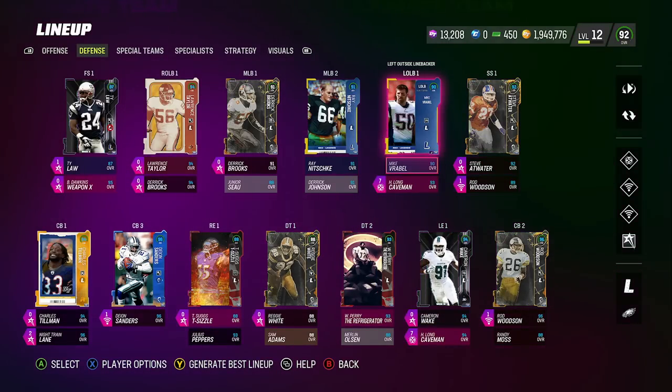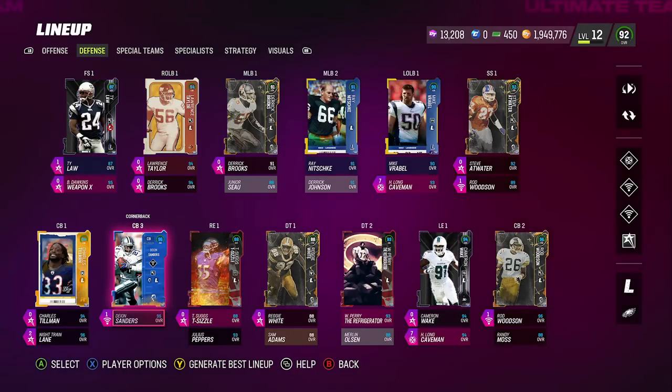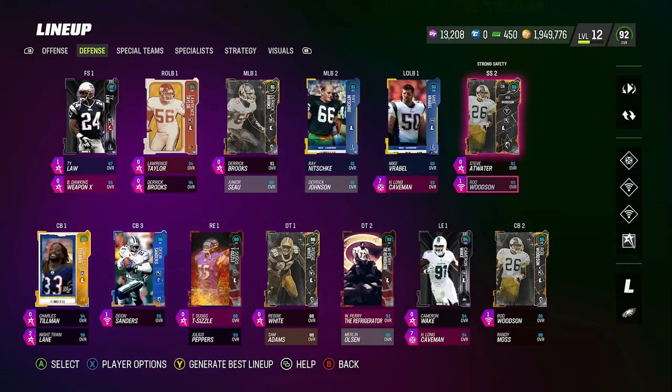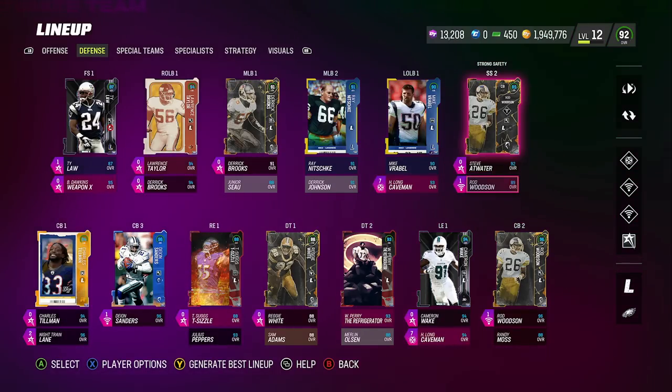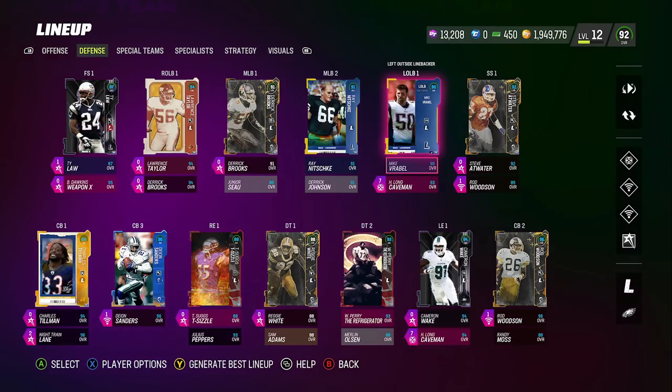For defense, you guys see where I have Rod Woodson and Deion Sanders — third corner and backup strong safety. Those are the two guys that are always on special teams. So you want to make sure the two corners you want, I use them on the outside — wherever you want Universal Coverage. But this is where you want to start them in your lineup: backup strong safety and cornerback three. These guys are always on special teams and they'll be lit up to start the game with Universal Coverage.